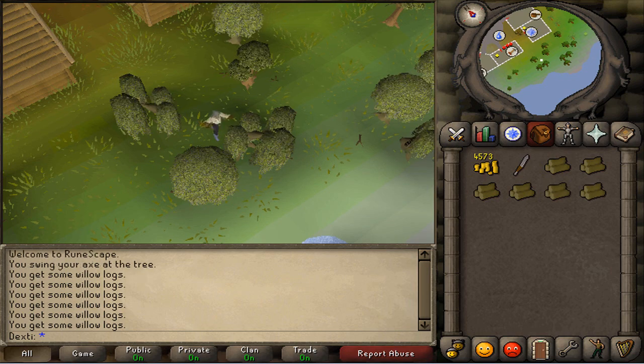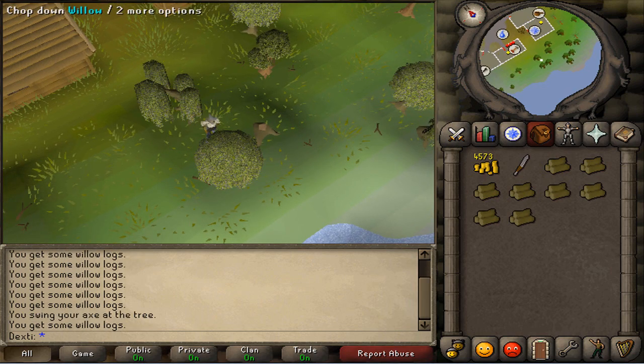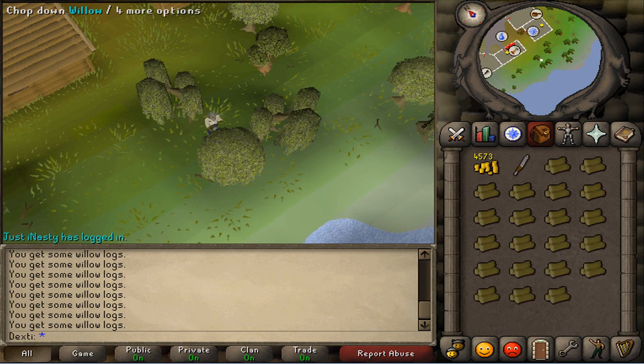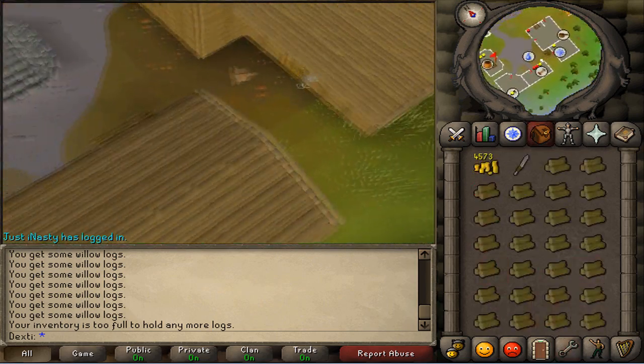You will start off by chopping your trees. You can find the normal trees all around Remington. You can find oak trees to the west and to the east, and you can find your willow trees to the south. This is a very good spot to train because there's more than five willow trees there, around six or seven.